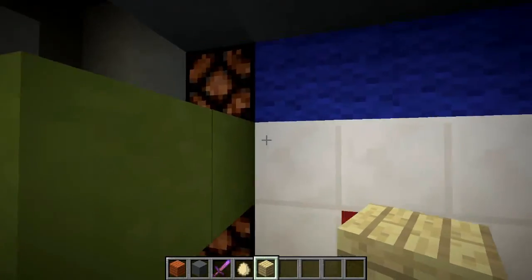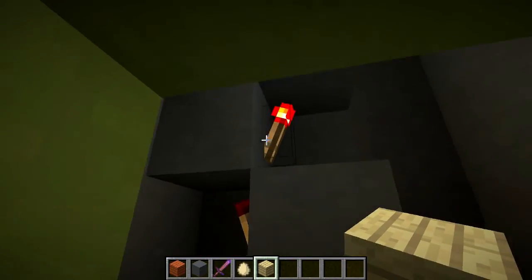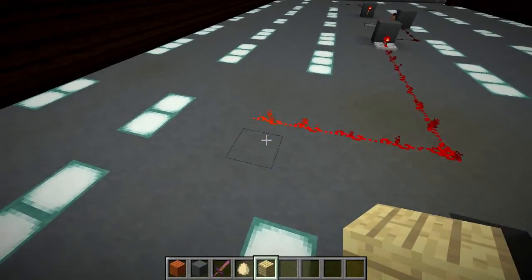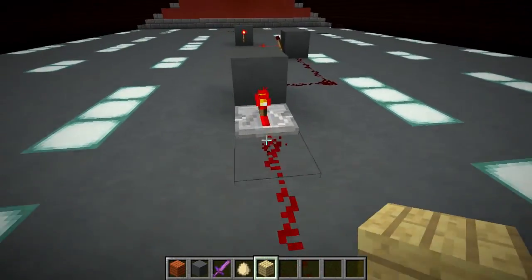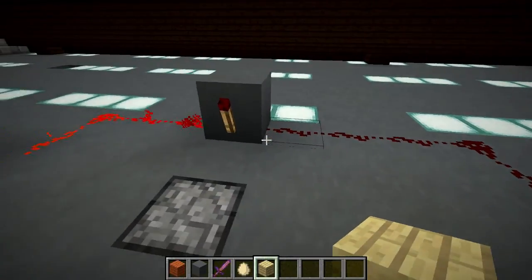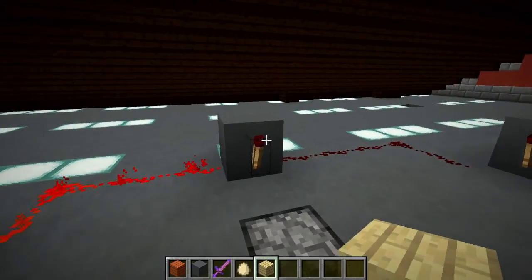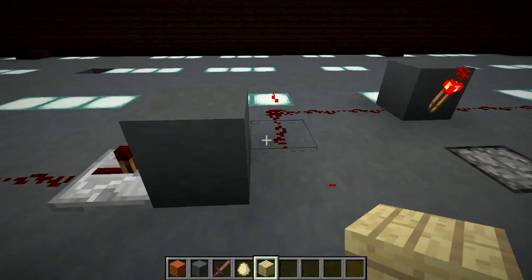As you can see, this is the setup for the lights. This is where the torches tower up to the top. I just ran a line of redstone to a repeater, pushed it through a block with a torch on the backside. Once both torches are off, it'll activate this torch, which will activate the dropper.